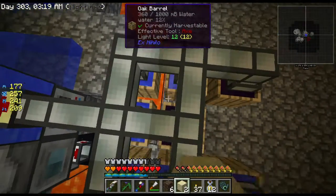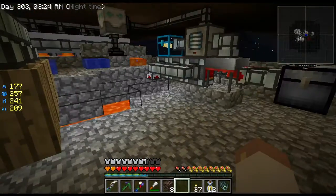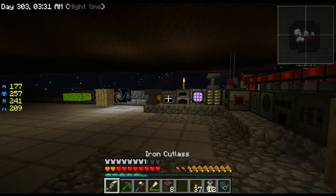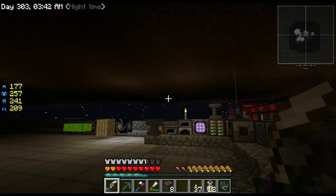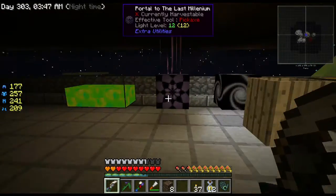Nothing ever works out perfectly for me - I say that like every time. I've got my terraform armor on, and a really good cutlass. How much attack damage does it do? 6 hearts, damage of 12. We should be able to do this.